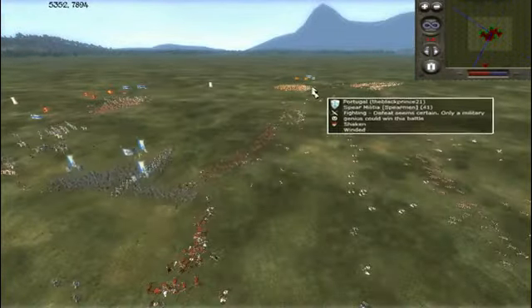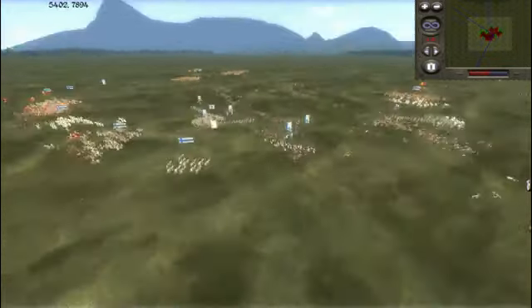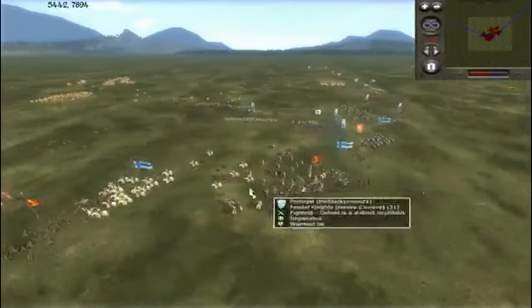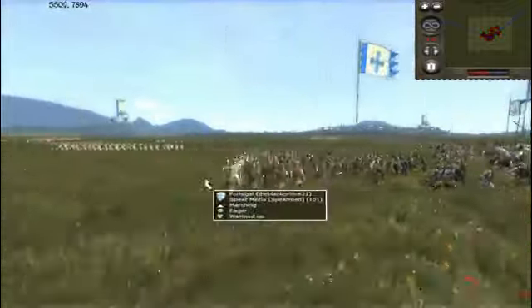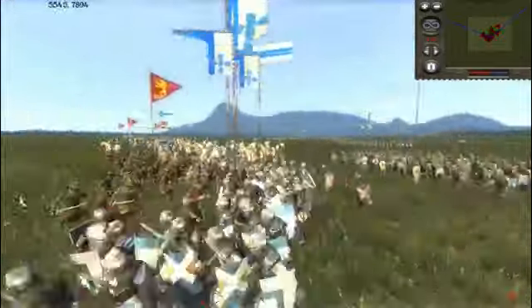But over here, my Spear Militia are losing. And then I've got my large infantry mass, which is now free to move. What I'm going to do is move them over to counter these Armored Sergeants coming over here. Now I should have moved some of my Spears in — yes, I do. So here goes my big infantry blob along with Spear Militia. And we are going to charge straight at the Sherwood Archers. Let's take a look at this action.